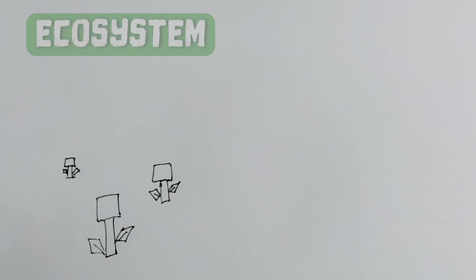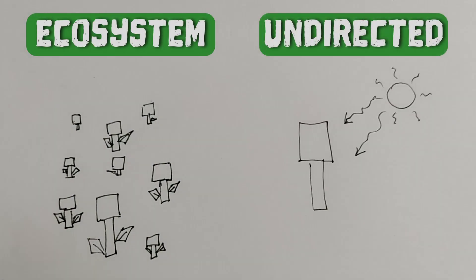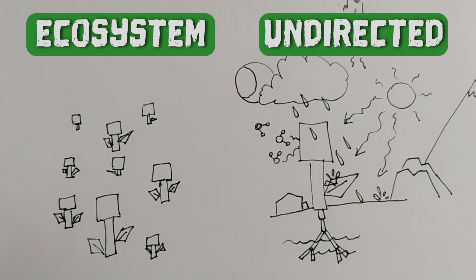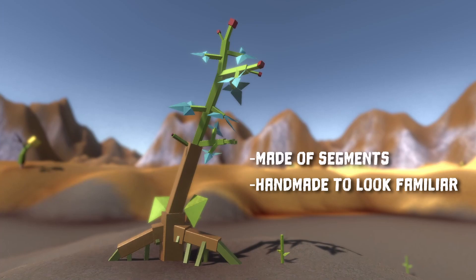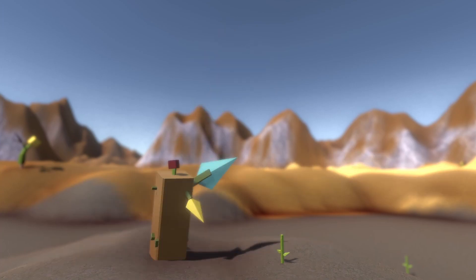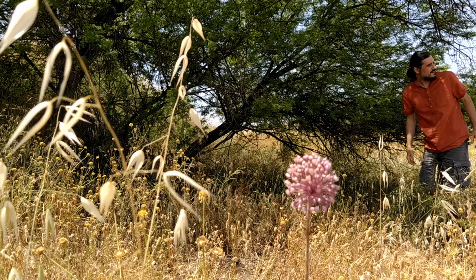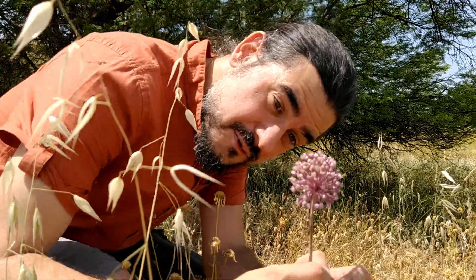Alien Plants is a simulation of multiple plants evolving together. They don't have a specific goal and will only adapt to factors in the environment. So they might look like this, or this — honestly I have no idea how they're going to look. That sense of discovery is what makes this project so appealing to me, but it's also making the whole process a lot more difficult.